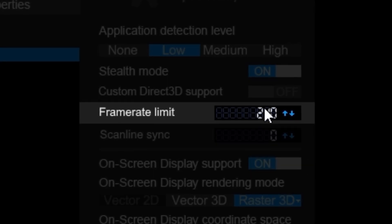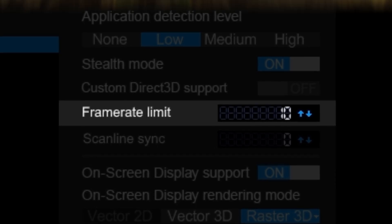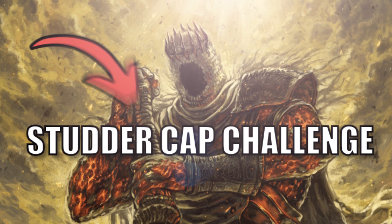In case you don't know, the 5 FPS Challenge is where you cap your framerate at 5, and for each kill you get, you increase it by 5. I evolved that challenge into a grotesque monster, which I call the Stutter Cap Challenge.